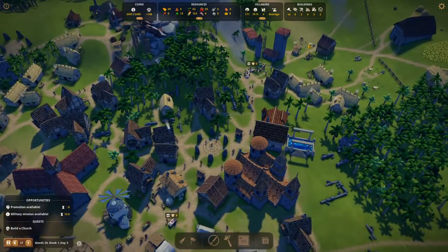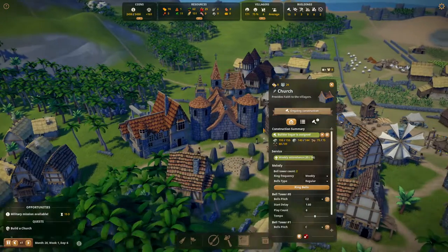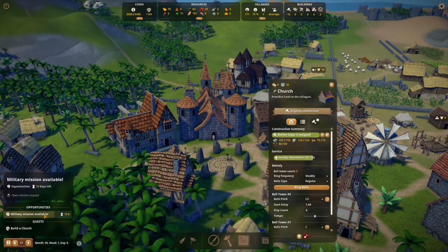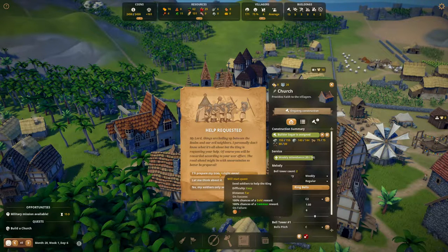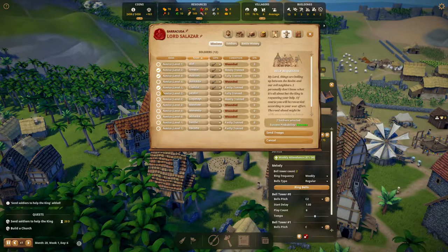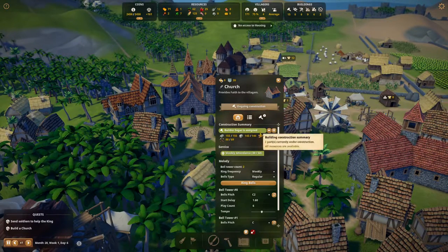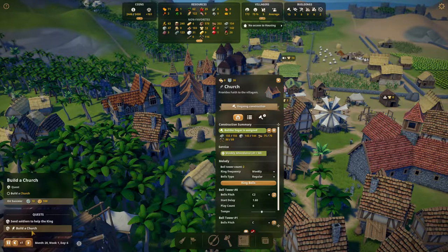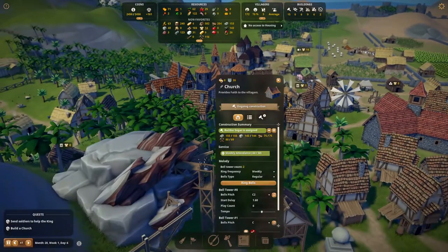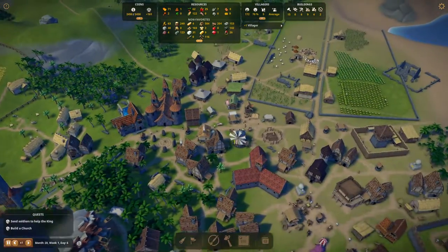He's complaining about everything already. We definitely need another bakery - we're adding it there. We need a lot of things built. Look at that - the church is almost finished, not yet but it's almost there. It's gonna assign some people here. The good thing about the military mission is they help and bring stuff into the city that we're not producing. Let's send everyone except the wounded.